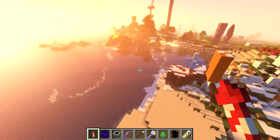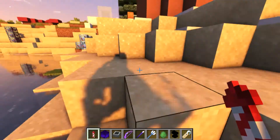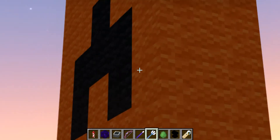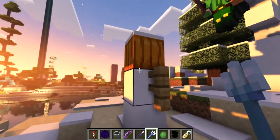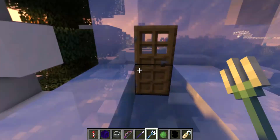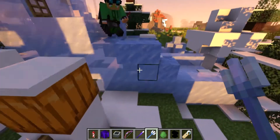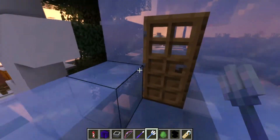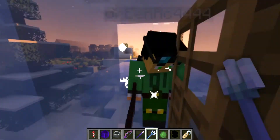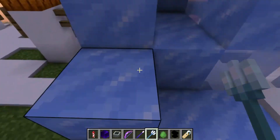Over here is some sort of snow area. Back then there were no snow layers, so I had to make a fake snow column. There's a lot of snow, a snow tree, and all the carved pumpkins somehow turned into normal pumpkins — I have no idea how that happened. This is some sort of snow house.